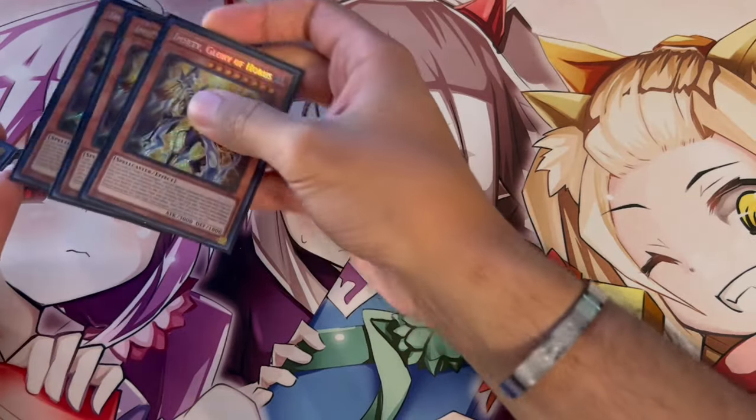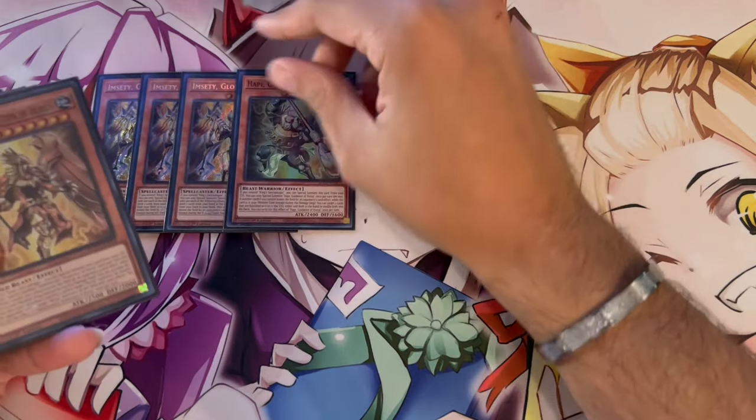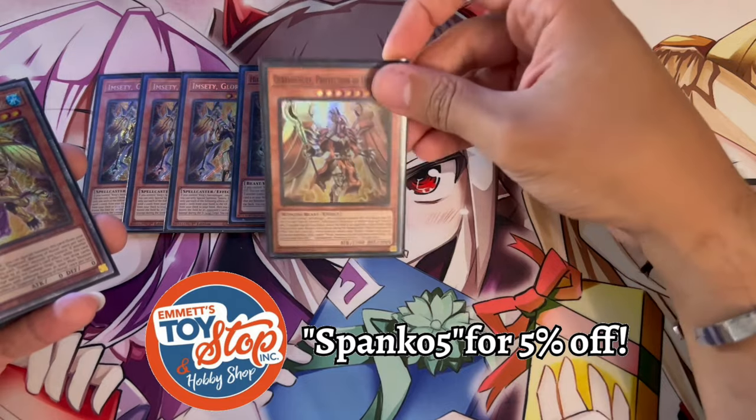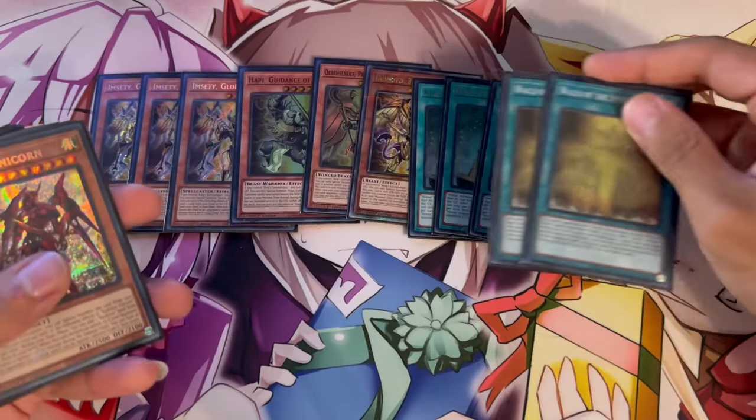Starting with the main deck — it is a 40-card main deck. To start things off, we have the Horus package: 3 Imseti, 1 Happy, 1 of this guy whose name I still can't say, 1 Drnomtyt, 3 King Sark, and 2 Walls.